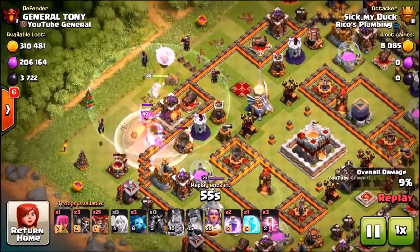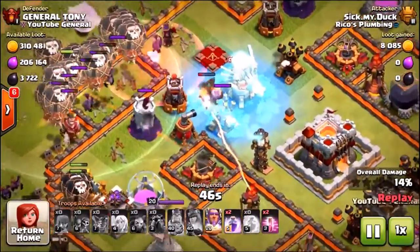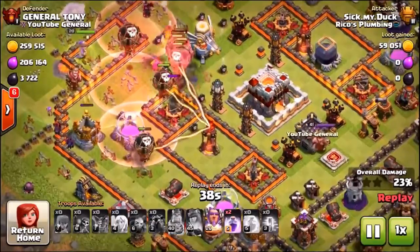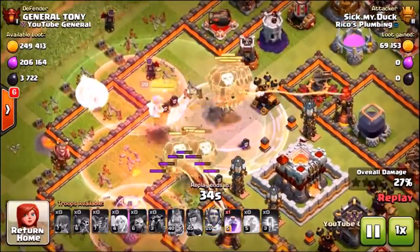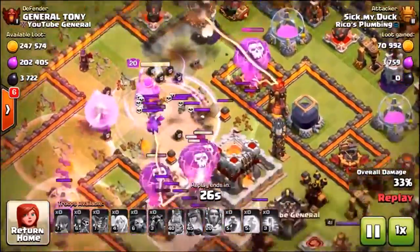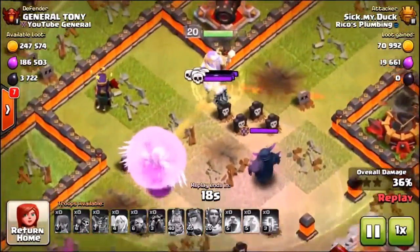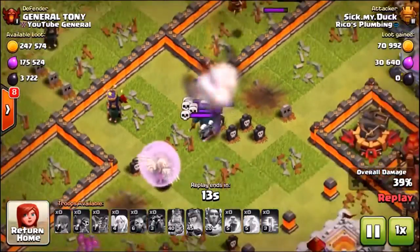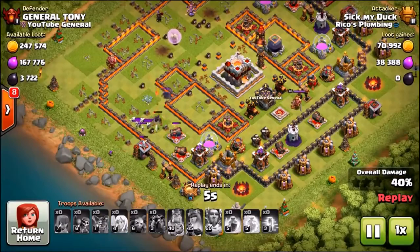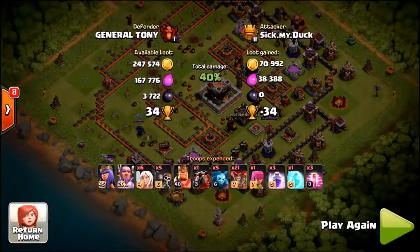These are really some of the most unpredictable attack strategies I've ever seen. A Lava Hound goes in way too early and gets ripped apart. He drops a freeze spell on an air defense and Eagle Artillery — clearly panicking. He uses a rage spell on the Eagle Artillery instead of the Inferno Tower. All the balloons on the right-hand side are gone. A final rage spell goes down a little too late. Interestingly, that PEKKA from my clan castle is still alive and takes out the Grand Warden in one shot.